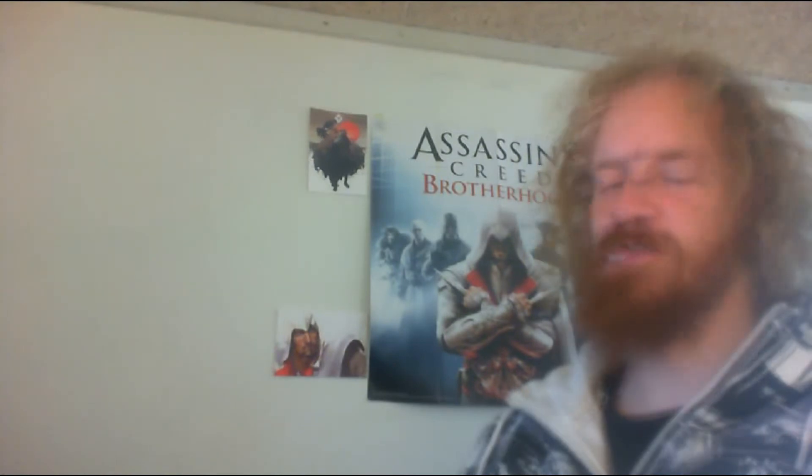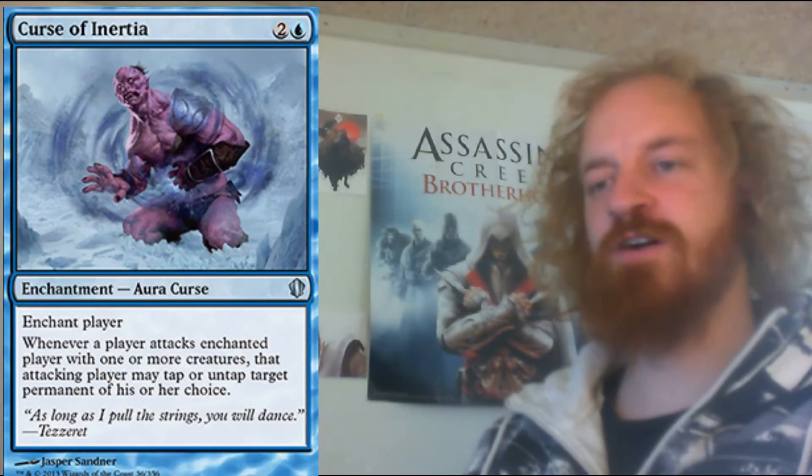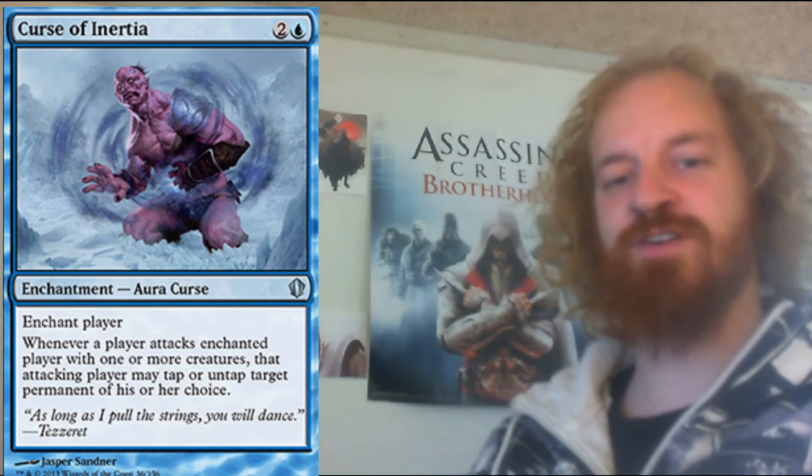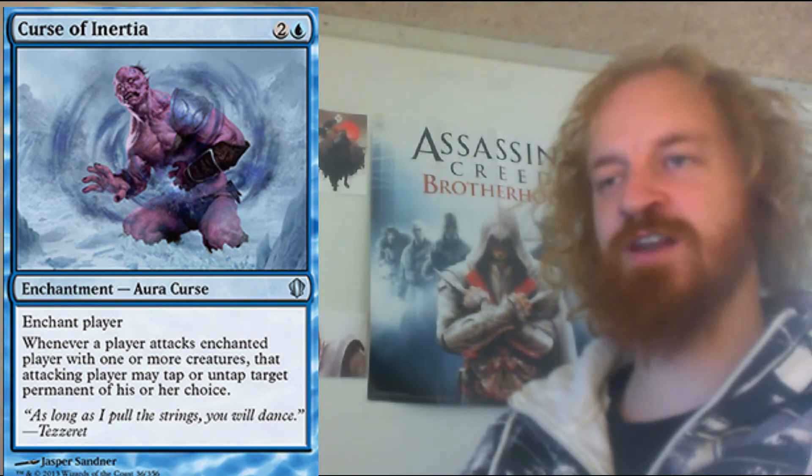Curse of Inertia is a blue enchantment aura curse that costs you 3 mana to cast. Enchant player — whenever a player attacks the enchanted player with one or more creatures, that attacking player may tap or untap target permanent of his or her choice. It's nice that we get a cycle with these curses now; yesterday we saw the red version. I really like this one and I'm definitely stoked that we are getting curses again.